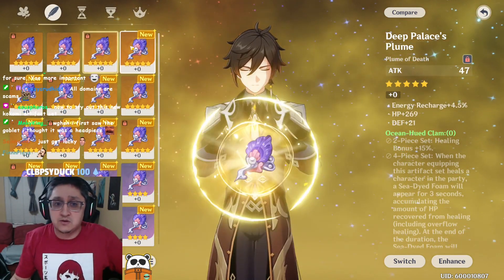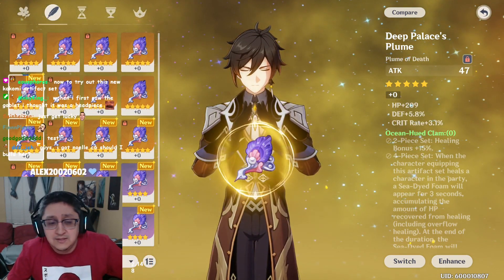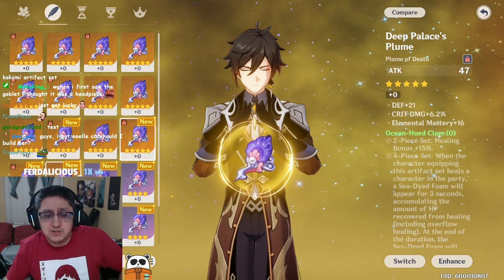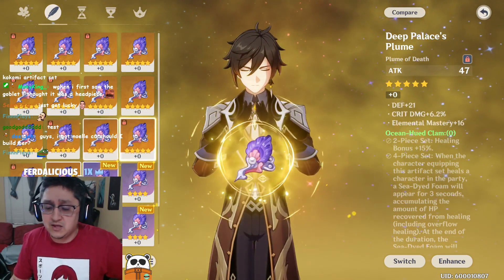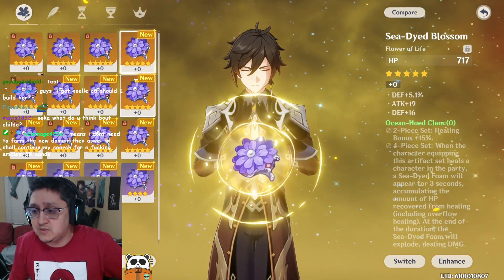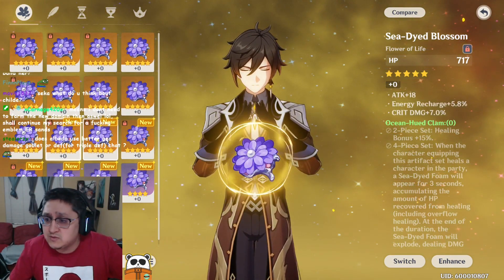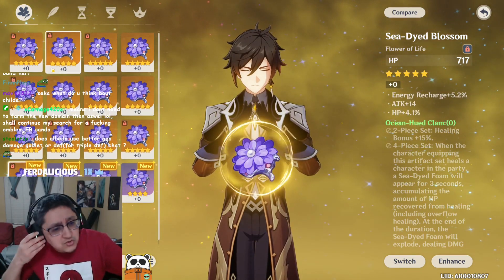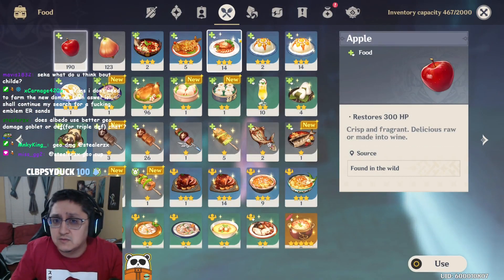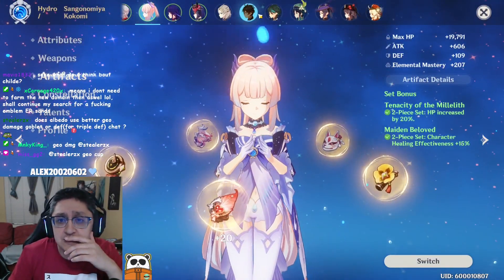Plume-wise it's kind of all over the place — hit and miss. If I get HP percentage pieces I'll save some of them, but it really depends. We got some energy recharge and attack percentage pieces, and one HP percentage flat piece. We also got some decent pieces with crits, defense percentage, HP percentage, and more crit all around. I'm almost capped on artifacts now — at 1,439 — so let's go level up some of these.